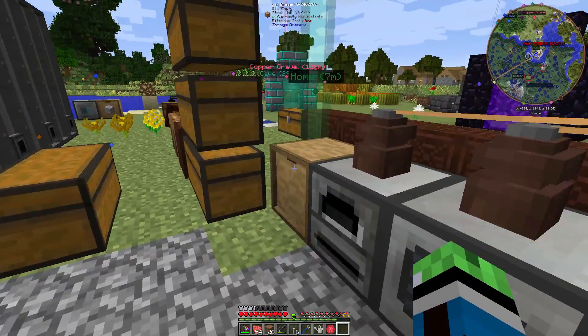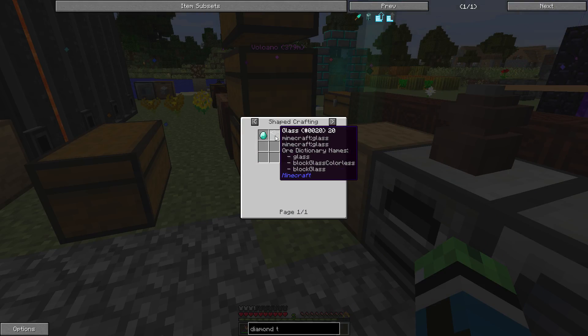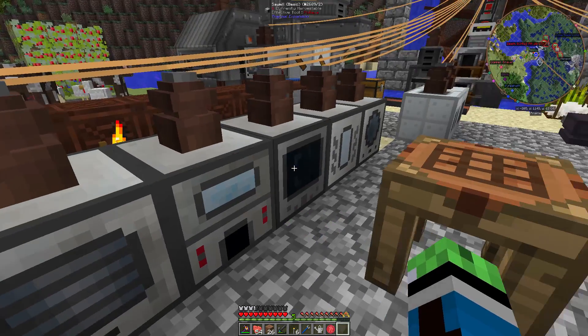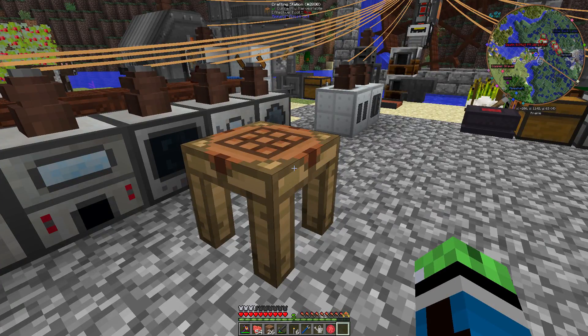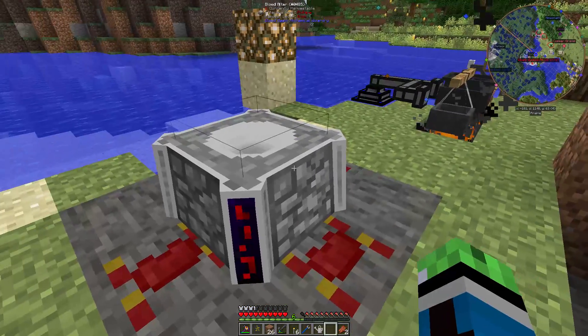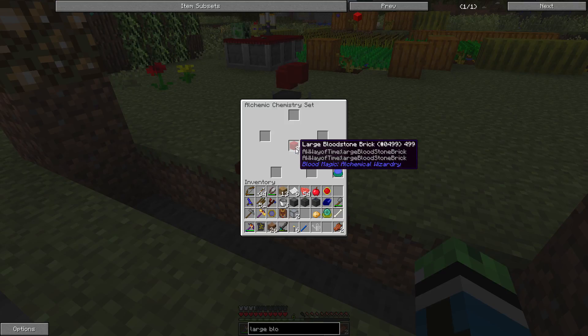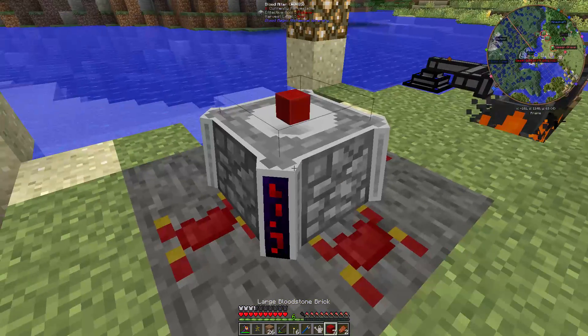Maybe one thing I can do today — diamond transport pipe: glass and two diamonds. That's easy. I really need to get logistics pipes up and running. It's been on my to-do list for a long time. So let's do that. One of the finicky things — I have to right-click the blood altar with an empty hand. That's so finicky.